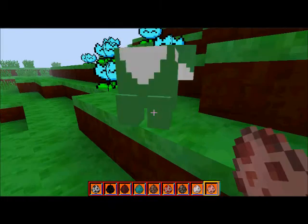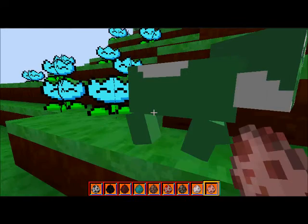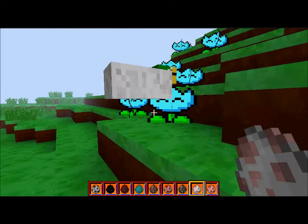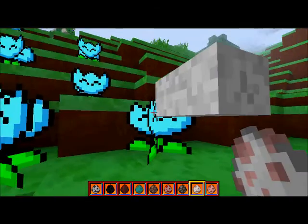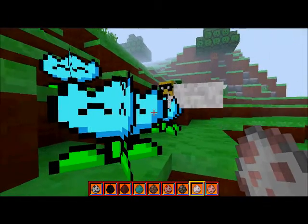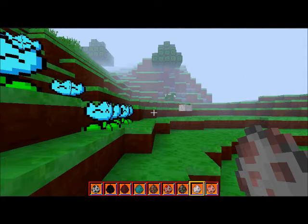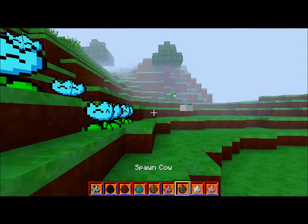Let's spawn another one. Next we have a sheep. Oh my god, it's floating! On Mario Kart, that's the... I forgot what it's called. The Lakitu, I think.